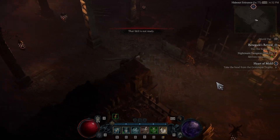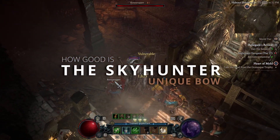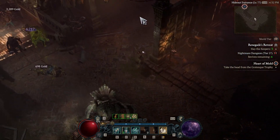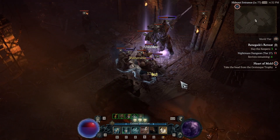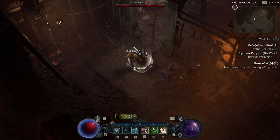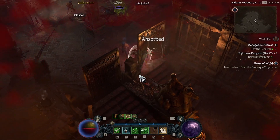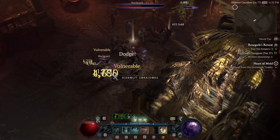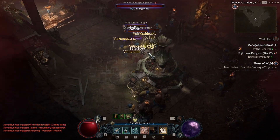Hi guys, Yasmo here. Today I want to talk about Skyhunter, the unique bow which a lot of people have been asking if it's worth using in a marksman rogue build. Should you be playing this bow, or is it better to use a regular bow or crossbow? In the background you're seeing a level 81 nightmare dungeon which I run with this Skyhunter bow so you can see how it performs.